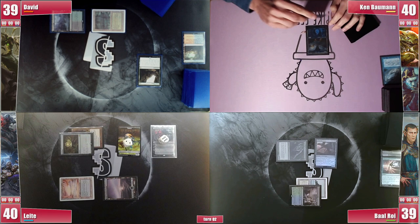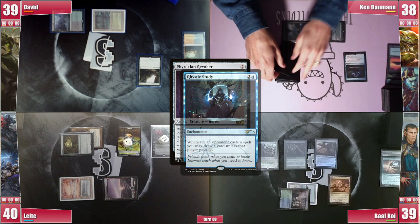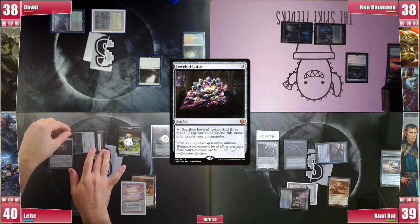Baal plays a City of Brass and casts a nicely top-decked Phyrexian Revoker, triggering Rhystic Study and not paying. It enters and he names Tevesh. He then attacks David and passes. Leite plays a City of Brass and top-decks a Jeweled Lotus — Rhystic triggers and he pays for it. He cracks it to cast Grim Monolith, triggering Rhystic but not paying this time. He goes to combat and attacks David before passing.